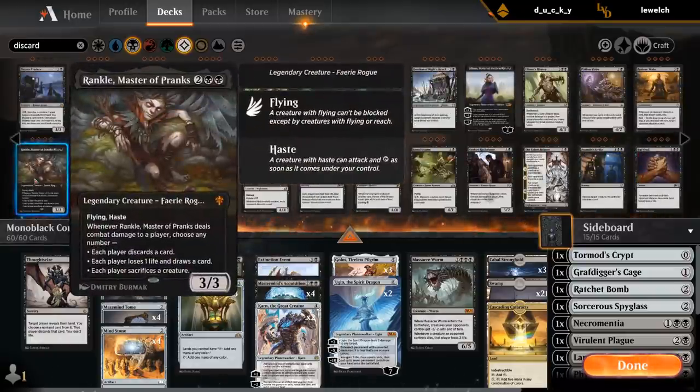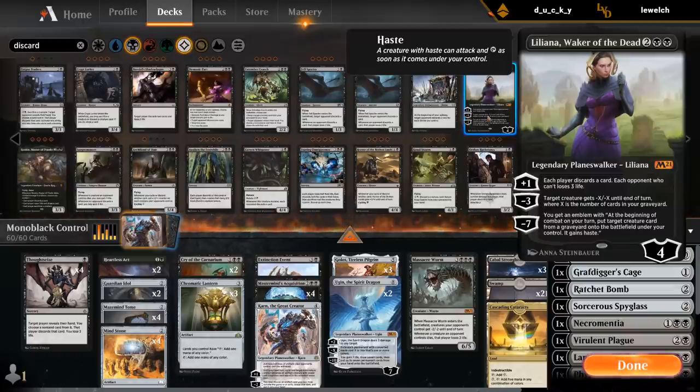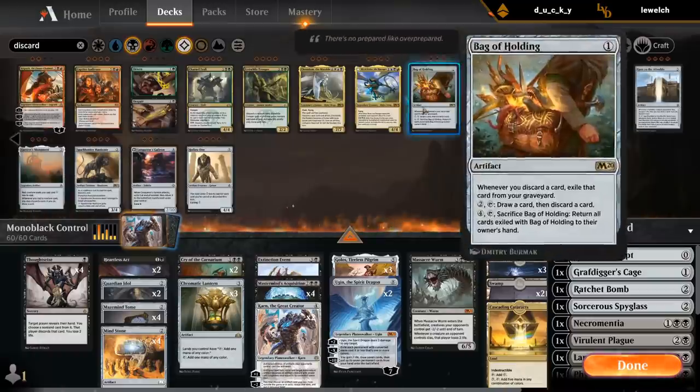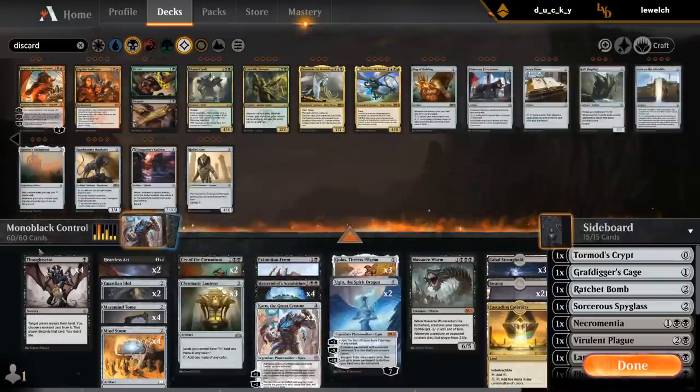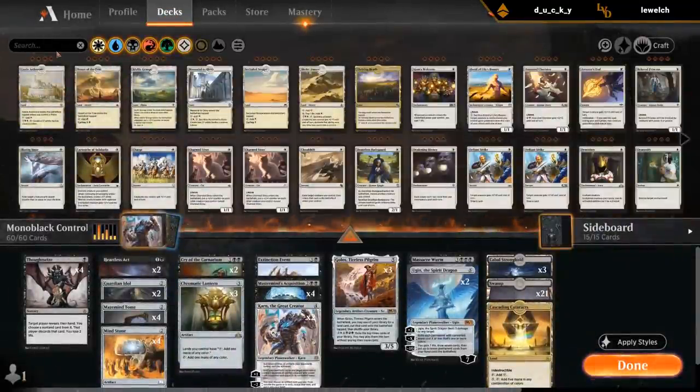Rankle's not really all that great. Like Liliana — we don't really care too much about dealing damage to the opponent with a plus one, so there's nothing really for us. Bag of Holding seems slow, but that's okay. Torment of Hailfire could also be an okay finisher. My guess is Ugin is probably just better, but maybe I should have one Torment in there just for fun.